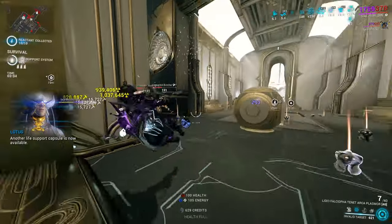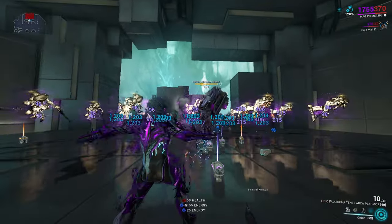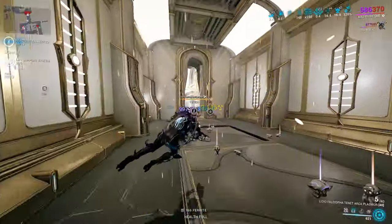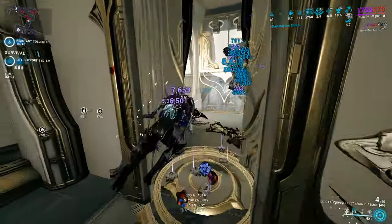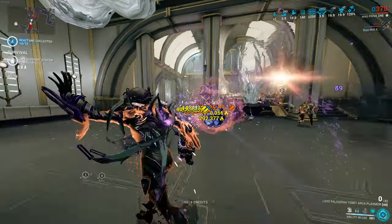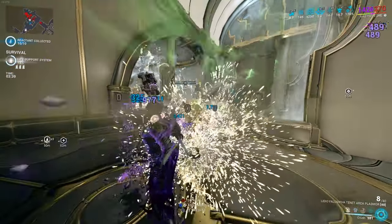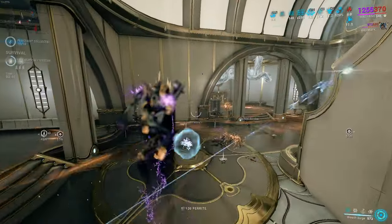Crush is her fourth ability - she basically crushes enemies. It does magnetic damage, dependent on your power strength percentages, and you also gain shields per hit, which is very good. Keep in mind we are basically restoring shields with our fourth and third ability, because our third ability also restores shields. We're going to be armor stripping with our fourth and third ability, and our second ability alongside Breach Surge will be our main crowd controlling tool. You gain two different additive damage multipliers, which is very very good.